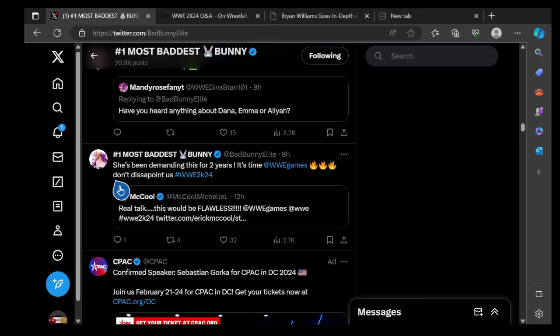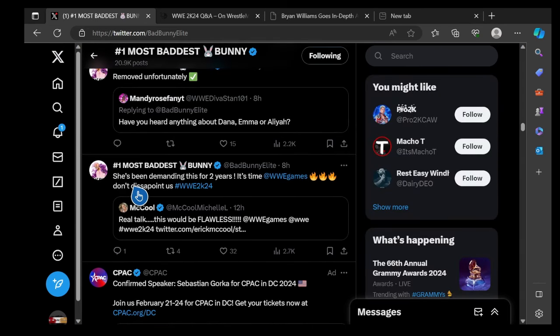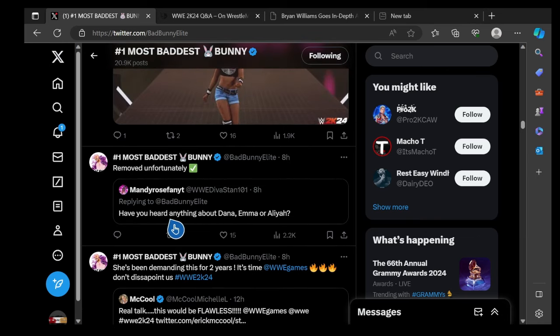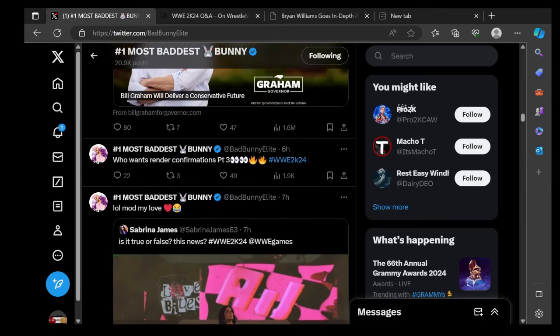Michelle McCool has been campaigning to be in the game for two years — she said 'It's time, hashtag 2K24, don't disappoint us.' As for Dana, Emma, and Aaliyah — he confirmed they've all been removed from 2K24. Since they were released from the company, don't expect them to be in the game.